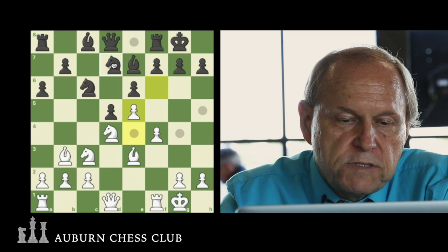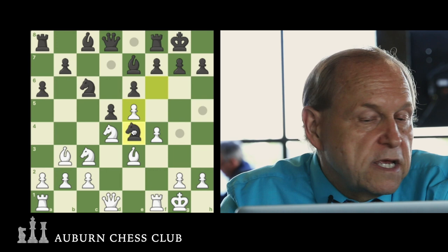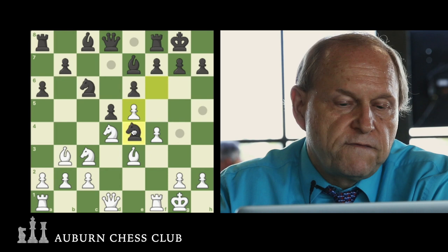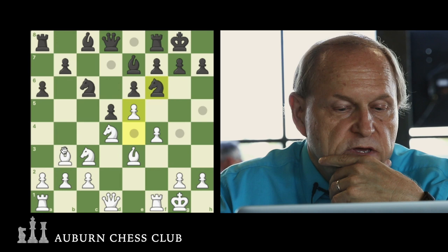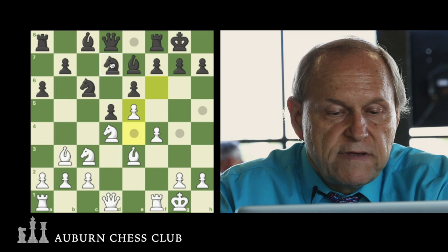Popov pushed his Knight back to D7. You could try Knight G4, but the Knight could be taken by the Queen. One issue to be careful of is that after the White Knight exchanges for the Knight in E4 and Black takes back with the pawn, the Bishop on B3 would have a little bit more freedom — you could even play for F5 and try to rip open the F file. So Black plays Knight D7, and White plays Queen H5.